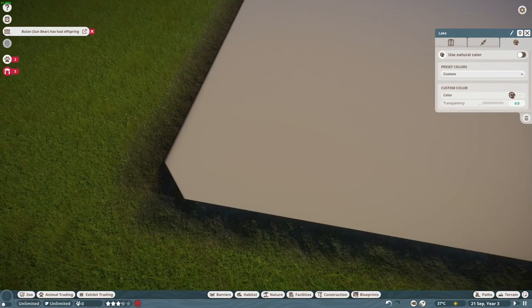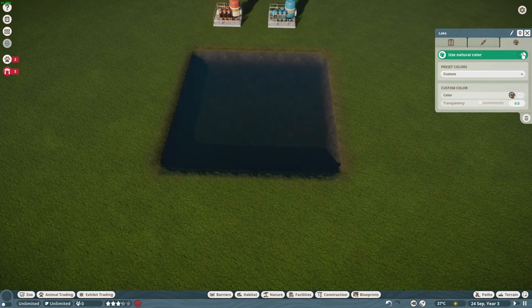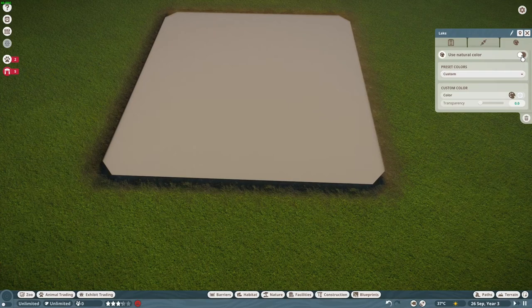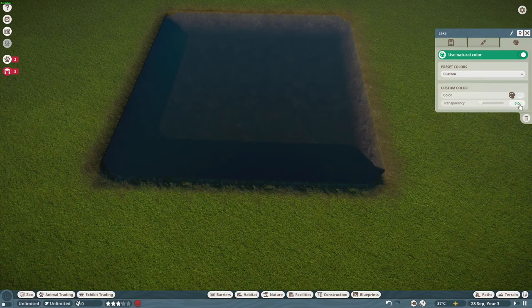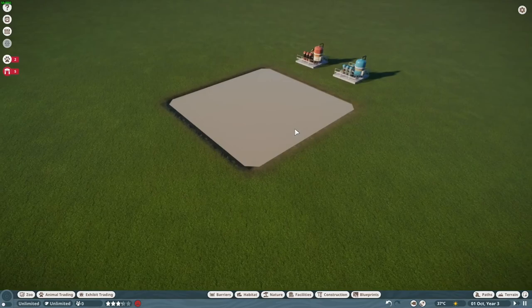The water still does its usual weird things, and paths don't play well with it, but they're working on it. We've asked for water color changes for so long and now we have it. We can just toggle between 'use natural color' to swap back and forth.